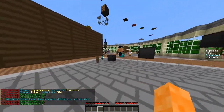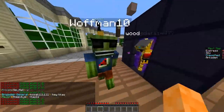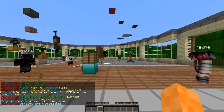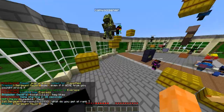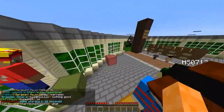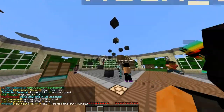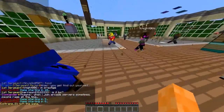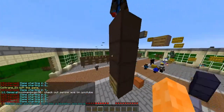You start off as survivors and you have about a minute to run away and find a hiding place, or just stick with your friends, and then random people will be chosen as mother zombies. The mother zombies get a golden sword with some enchantment. They have a certain amount of time to kill the survivors, and if they kill a survivor, the survivor respawns as a zombie. The zombie's goal is to kill survivors; the survivor's goal is to survive and kill the zombies.